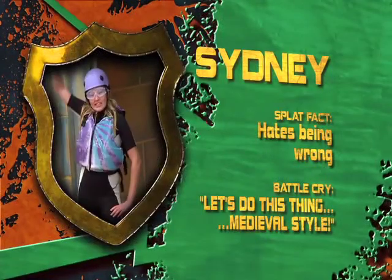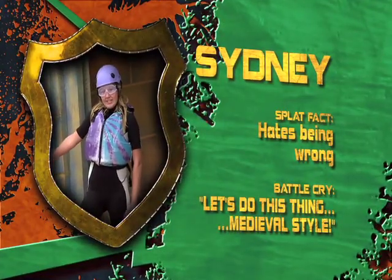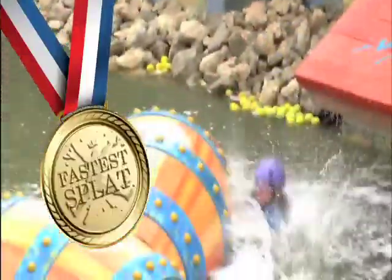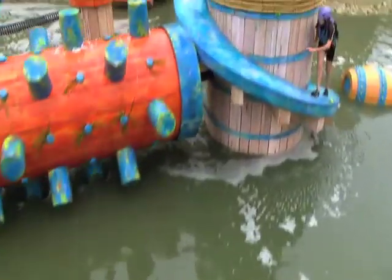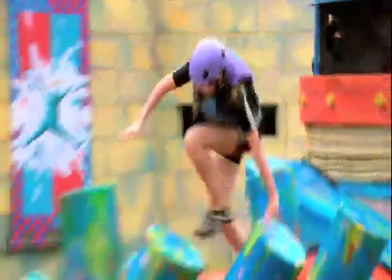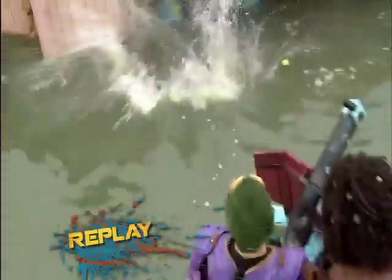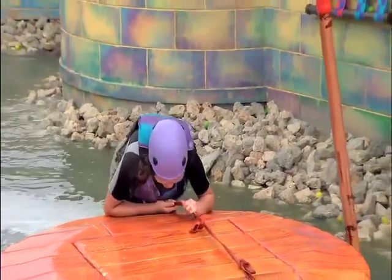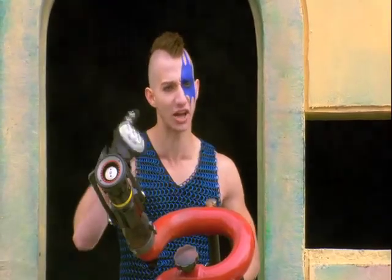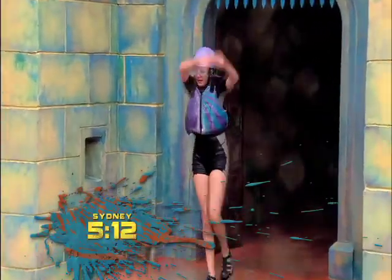This is Sydney. 'Let's do this thing — medieval style!' I love that battle cry — and there's the fastest splat I've ever seen. She did the 'this thing splat right away' style. Sydney now styles her way up the slippery slope. Sydney is nimble on the mace — and she goes down splat style. We pick up Sydney now in the pole vault. 'To make it into the castle, Sydney, you need a haircut like Thorne over there.' Weird dance, but a great time of 5:12.